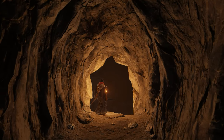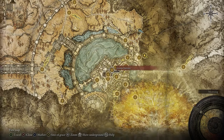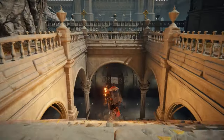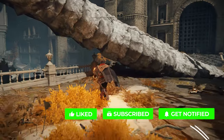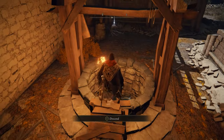The Subterranean Shunning-Grounds is located deep below the Leyndell Royal Capital, and can be reached by descending down a well located a short distance north-west of the Avenue Balcony Site of Grace within Leyndell City. Unlike the other underground areas — Ainsel River, Siofra River, and Deeproot Depths — which all have their own separate map fragments, the Subterranean Shunning-Grounds does not.